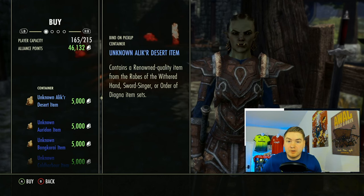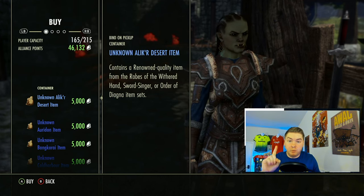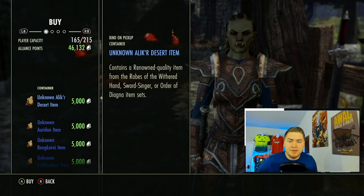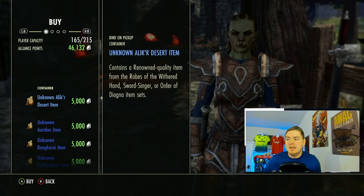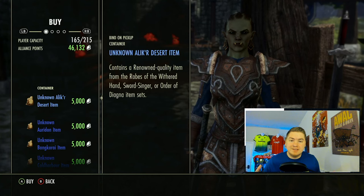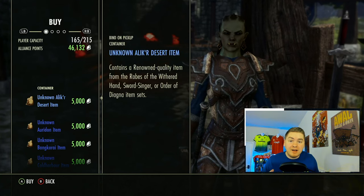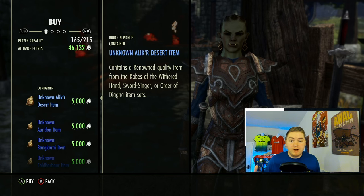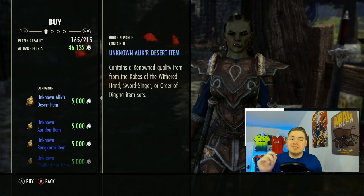In a perfect world for console, I like to make close to one alliance point for every one gold. You might think that sounds pretty difficult, but it's not difficult because there are so many different things you can buy. When markets for certain things go up and down, you just need to know where to go, and the regional vendor is a perfect example of that.